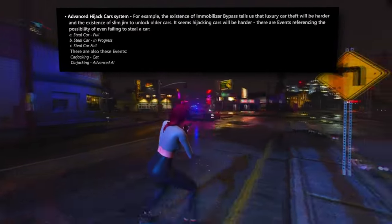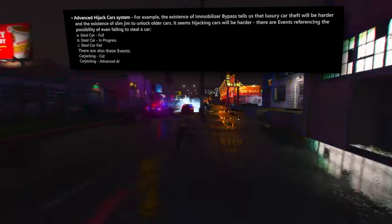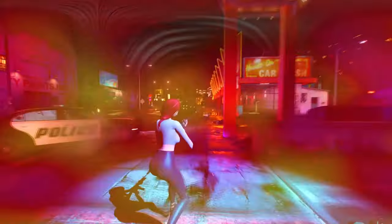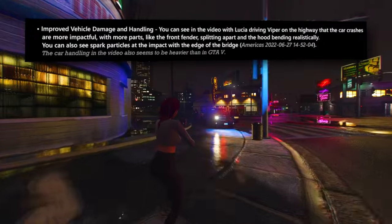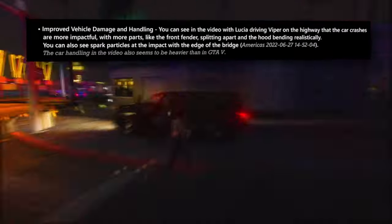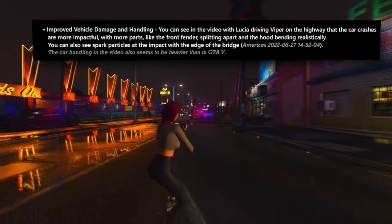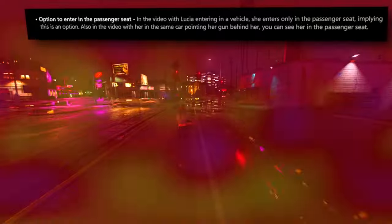Two intriguing event types also emerge — carjacking cat and carjacking advanced AI — suggesting vehicular hijacking will incorporate nuanced elements, potentially involving interference from an AI-controlled entity. GTA 6 promises improved vehicle damage and handling: as Lucia attempts to evade pursuing law enforcement, cars suffer more impactful damage, with parts like the front fender and hood demonstrating more realistic deformation and fragmentation. In-game interiors now feature functional GPS and waypoint systems on the dashboard, enhancing navigational convenience in first-person perspective, and players have the option to enter a car via the passenger seat.